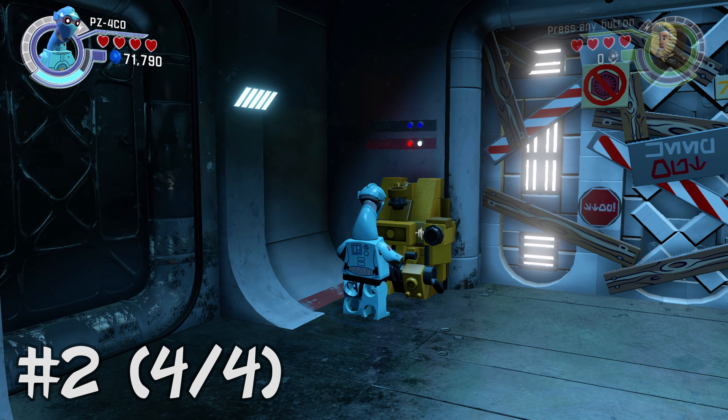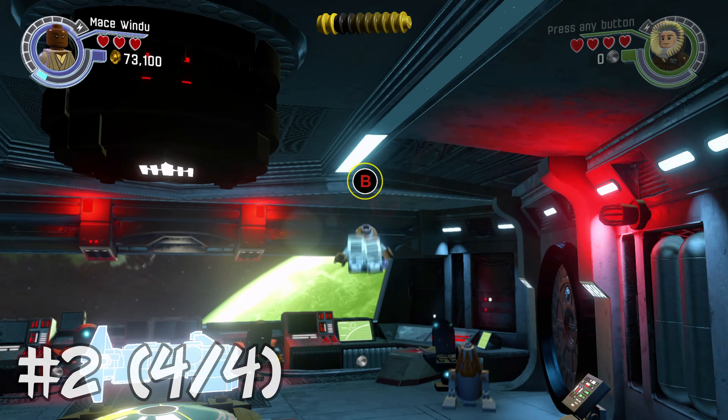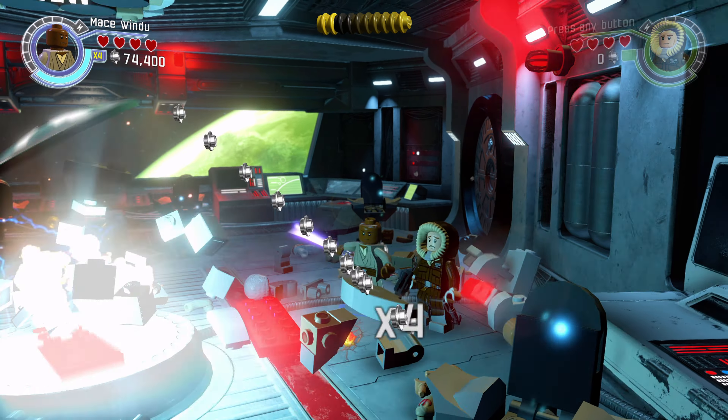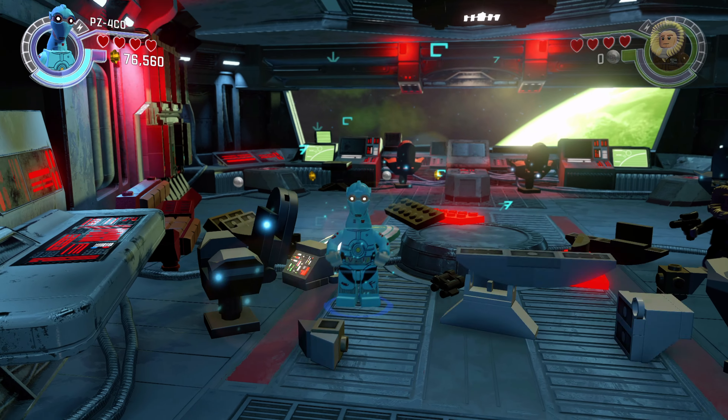In the very last room of the level — this control room — is going to be the final astromech droid. Destroy that — that'll be four of four — and that will give you minikit number two as well. So that is all ten minikits and the red brick for Regenerating Combat Bar within Trouble Over Tall.